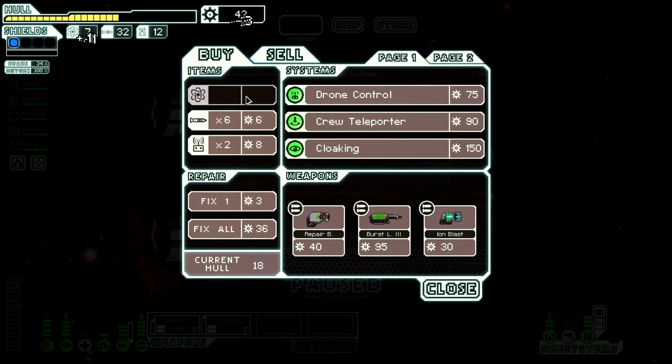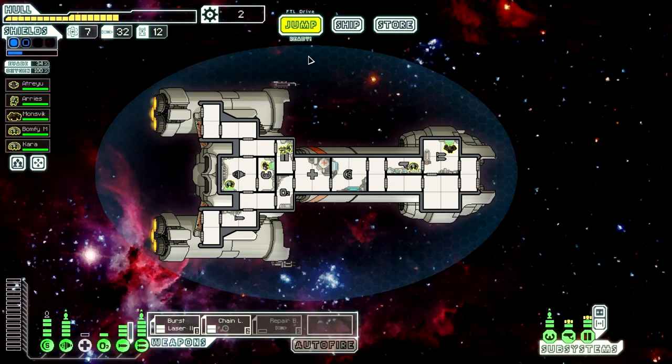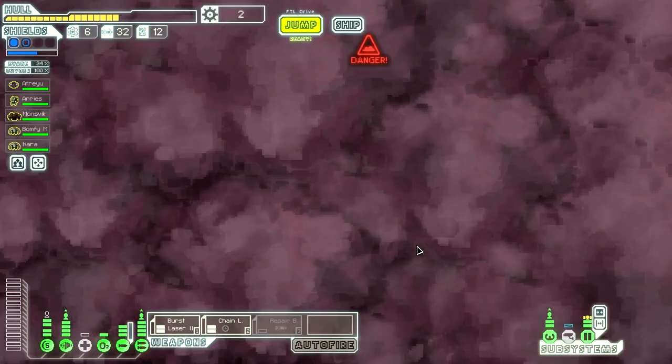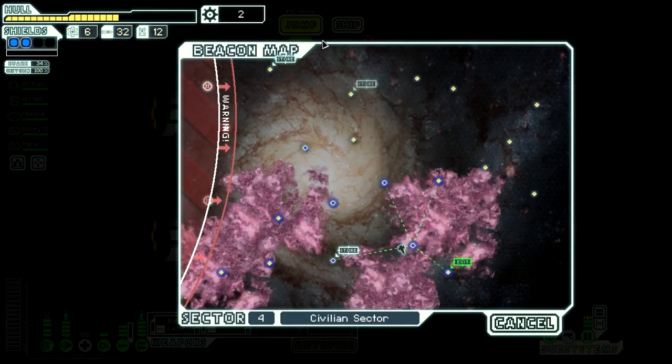Maybe we'll keep the drone recovery arm just in case. Let's heal up and buy all their fuel — that gives us 42 scrap. We could buy Ion Blast but it doesn't scale well into the late game. We could buy Repair Burst: uses a missile, floods a room with nanobots capable of completely repairing all system damage, only requires one power. We have so many missiles — you know what, I'll give it a try. I've never used it before; I've always written it off as shitty. We'll see if that is indeed the case.